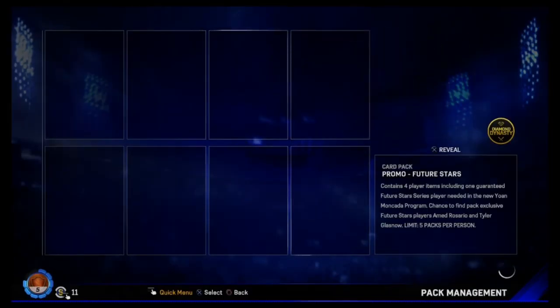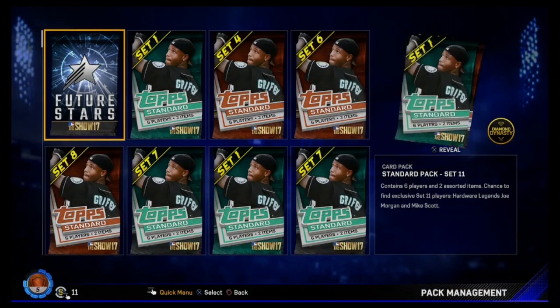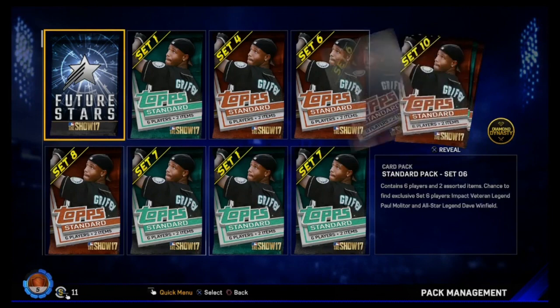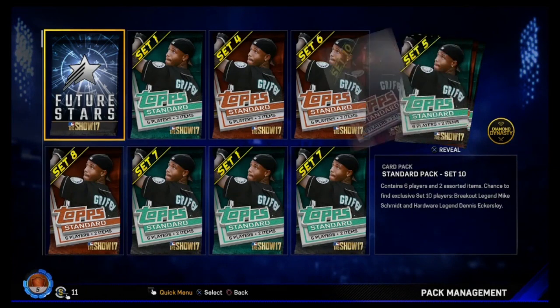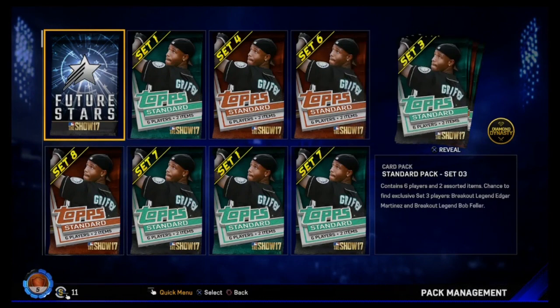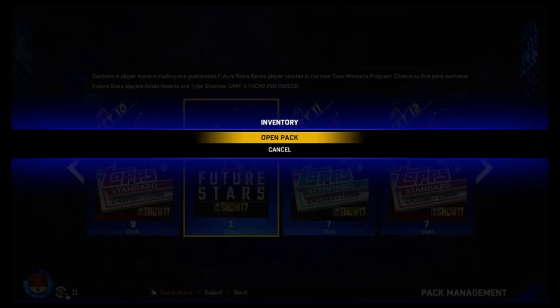You get a Future Stars promo pack here. If you guys didn't see, they are changing some things for Diamond Dynasty in 18. One of the big things is that diamond cards now start at 85 - golds go from 80 to 84, diamonds go from 85 to 99. I'm not sure if I'm a huge fan of that. I like the idea of diamonds being really hard to get, the cream of the crop, the best of the best. With 85s being diamonds, I personally don't like that.